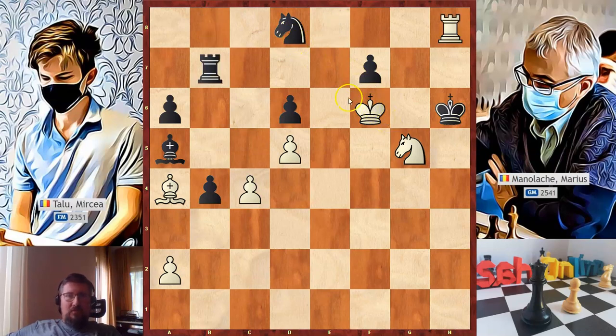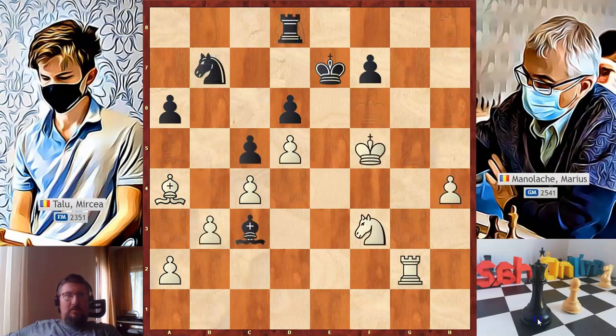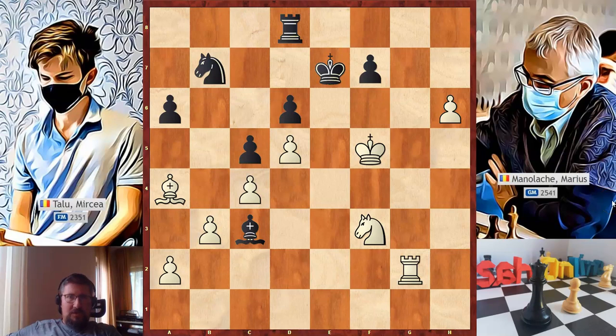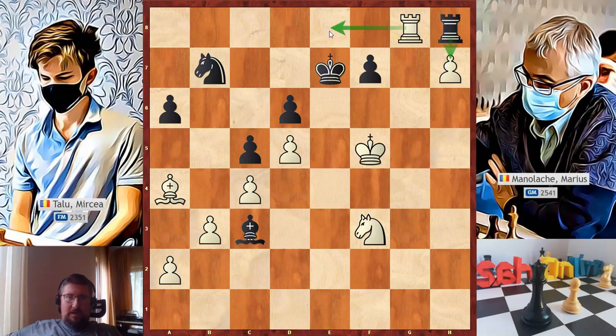In the game, king to g2 was played. Black continued with king to e7, rook to e2 check, king to f8, h5 — finally the pawn is pushed — h6, good move, rook to d8. Black is paralyzed and cannot do anything. Rook to g2, king to e7, rook to e2 check — they repeated moves, maybe in time trouble. King to f8, king to g2, king to e7, h7 — finally the pawn is one square from queening. Rook to h8, rook to g8. Black cannot take on h7 due to rook to e8 mate.